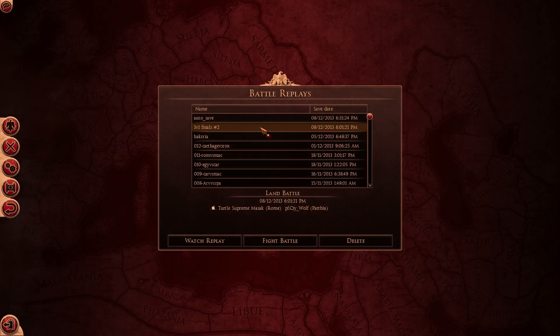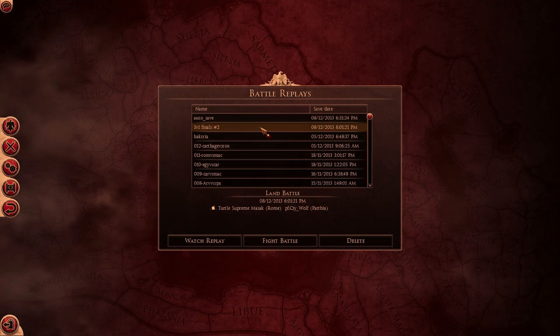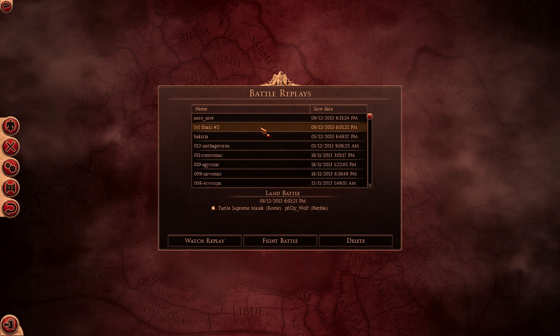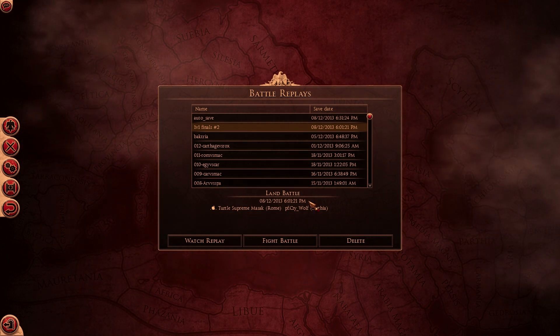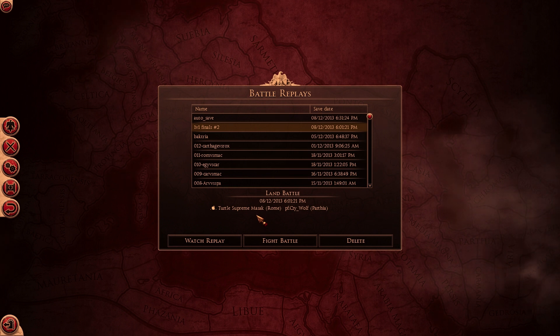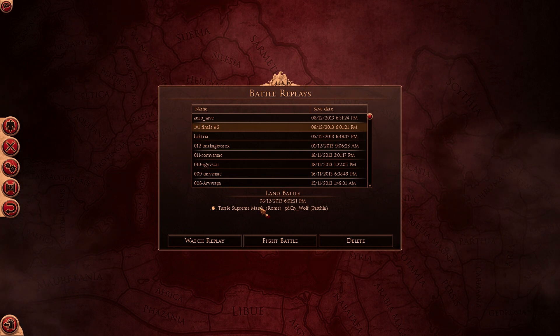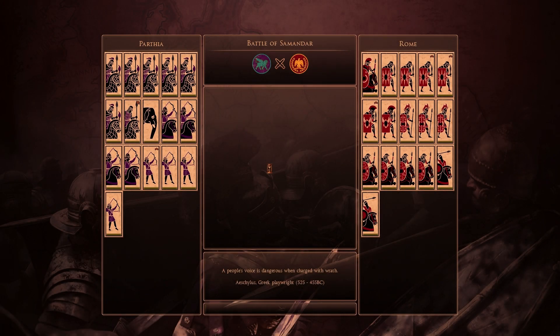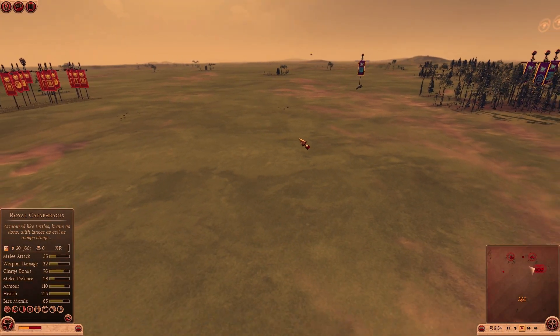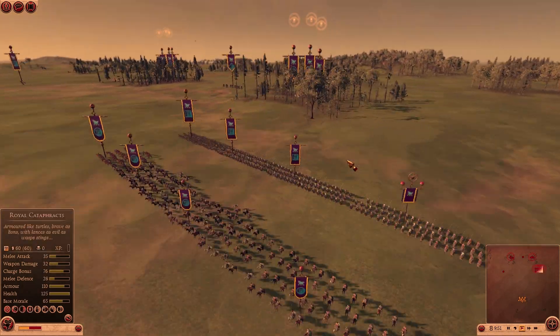Welcome to one of the finals games of Beta Flash number 63. This match was between PF's Cry Wolf, also known as Reflex CSS or Point Man, against Turtle Supreme Massac — Bulgarian Soldier — who had done something pretty extreme by beating Simon to reach the finals. Parthia versus Rome are the factions for this round, and it's the Battle of Samander, a very flat map.